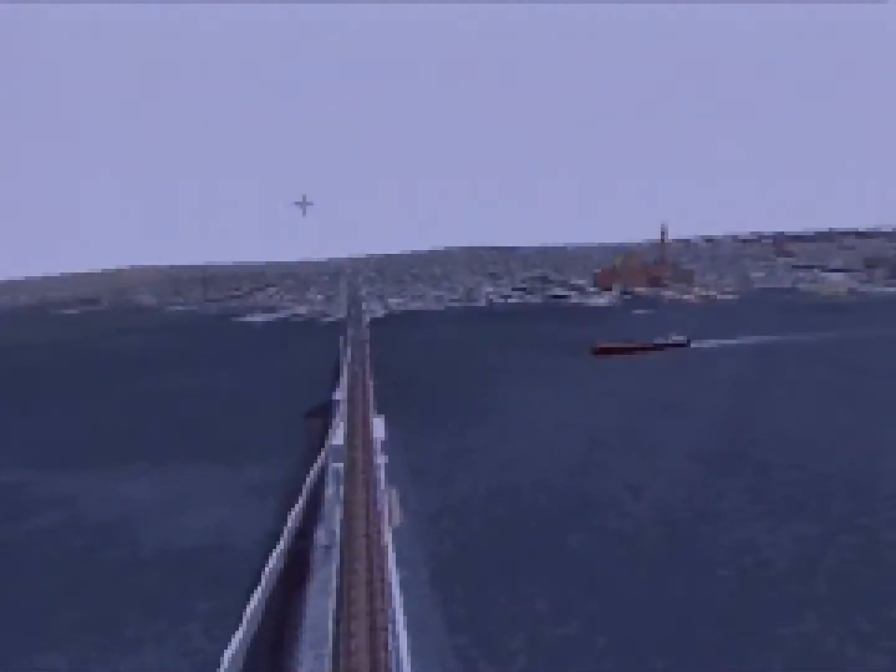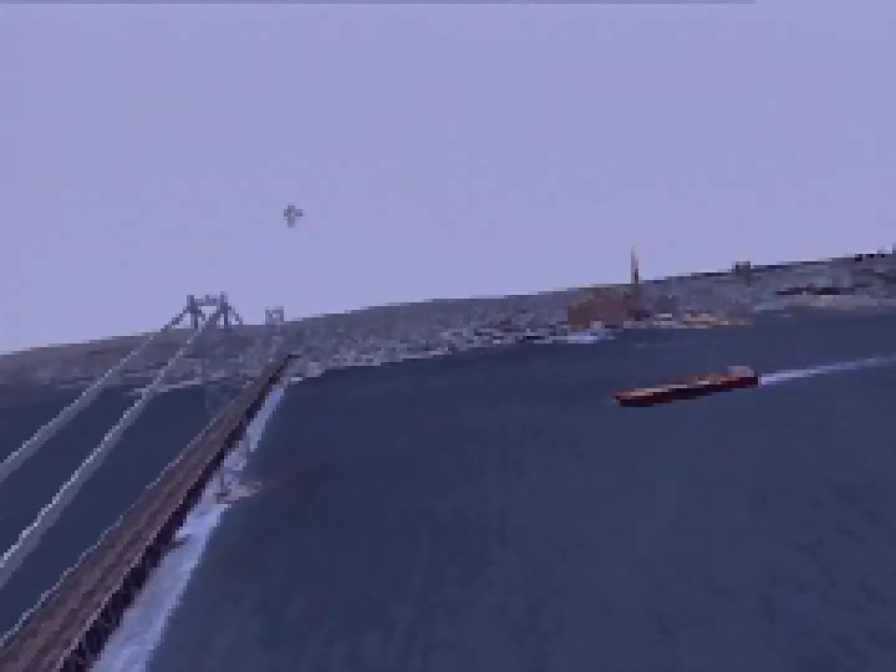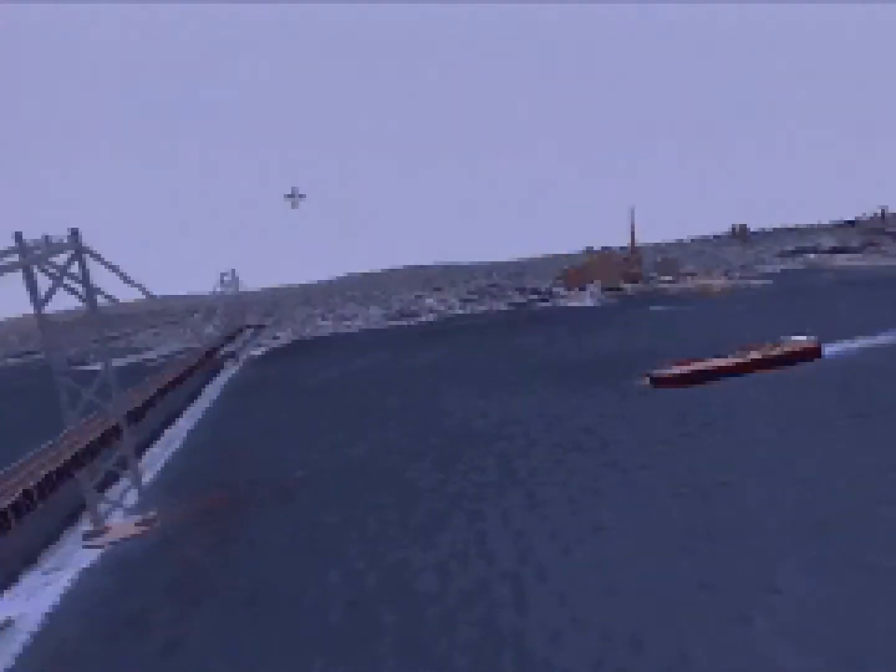Soar through the Bay Area, racing between skyscrapers, buzzing buildings, and barnstorming. Featuring actual 3D landmarks like the Transamerica Building, the Golden Gate Bridge, and downtown San Francisco, Flight 2 allows you to fly in the face of the FAA.